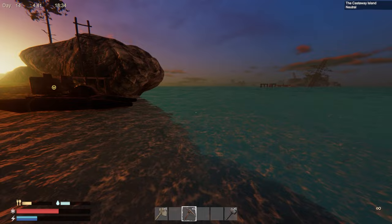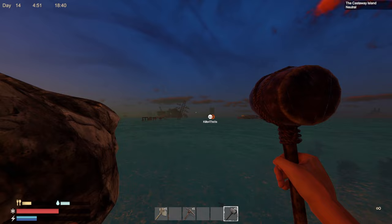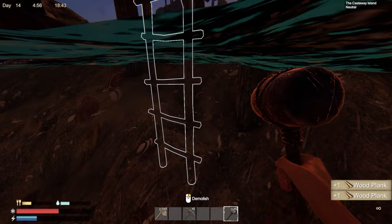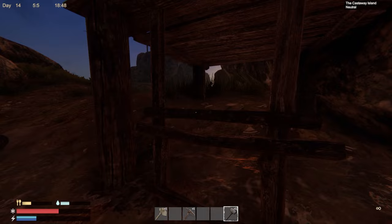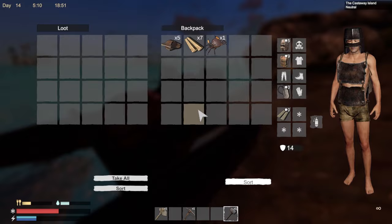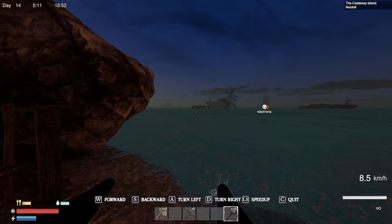You can go in the water — not a problem. Boom, you still drown, but you're in the water. Now the problem is: if anybody destroys a ladder — it doesn't matter which ladder, it could be the one you used or any ladder that belongs to you — you will fall to the ground.